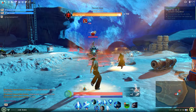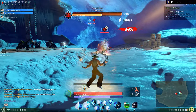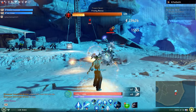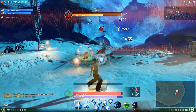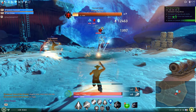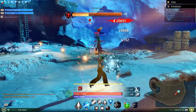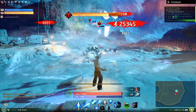This boss is kind of similar to DIT. He summons lots of bubbles on the ground that you need to avoid, and at about 50% the adds on the left start attacking you one after another. He won't summon many if you can kill them quickly. If you push hard you can avoid most of them, and you can force the kill as well. The downside is you will still need to kill the adds anyway.